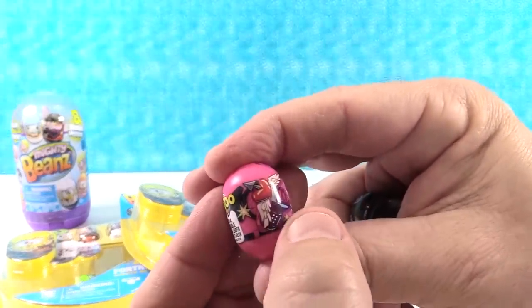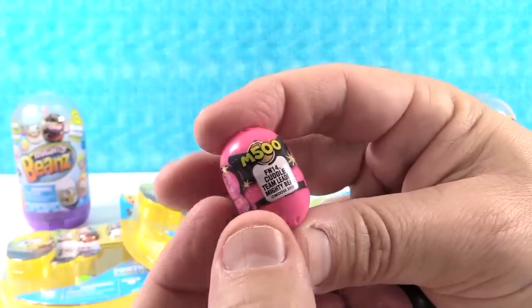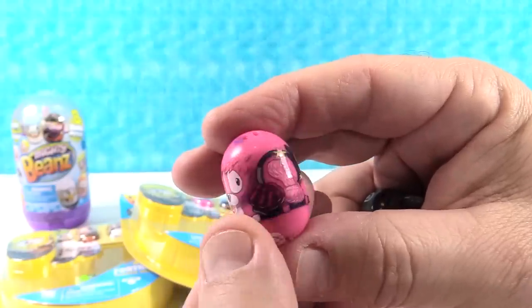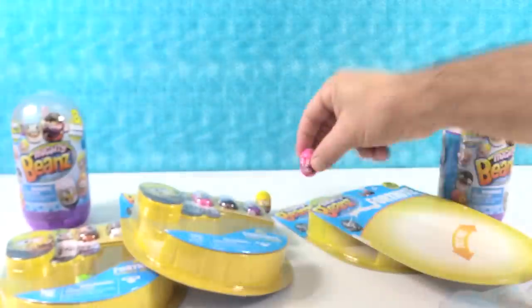I have a pink one — it's a bunny or something. Oh, he's got a little arrow with a heart on it and Cupid Wings. Cuddle Team Leader Mighty Bean! That's the team I want to be on — the Cuddle Team.